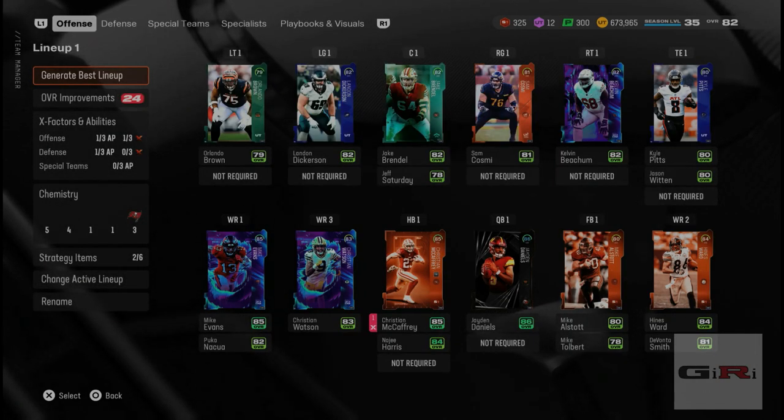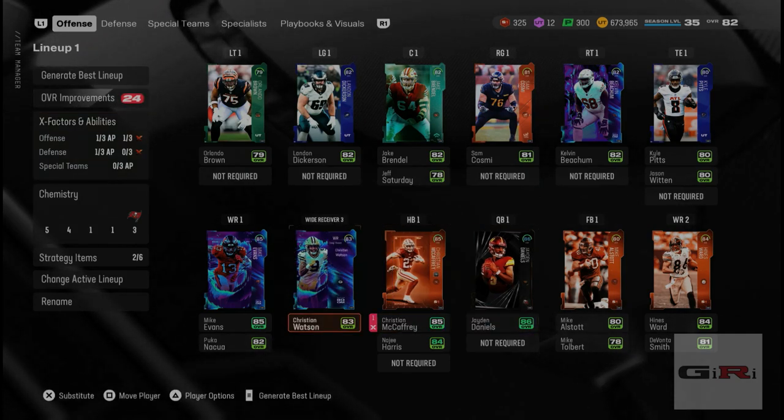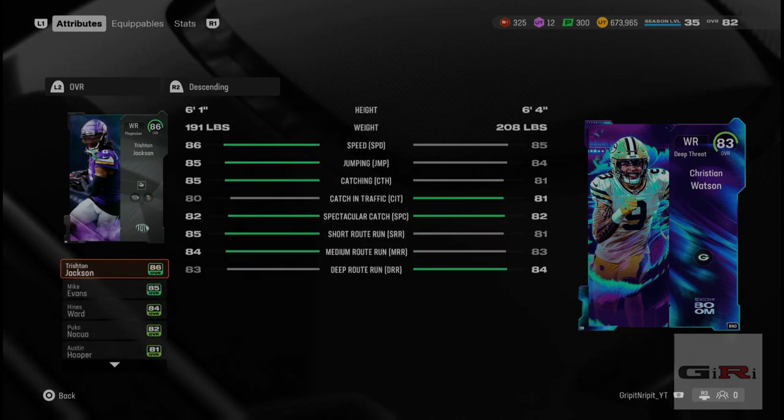Alright guys, welcome back to the channel. Today we got some gameplay for you. We're checking out the Team of the Week preseason champion, Tristan Jackson, a wide receiver. We're going to compare him real quick to Christian Watson.